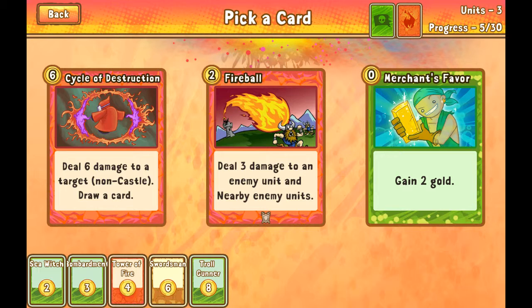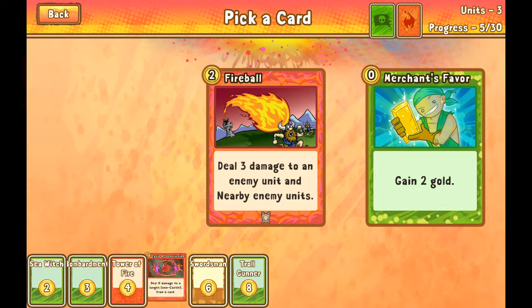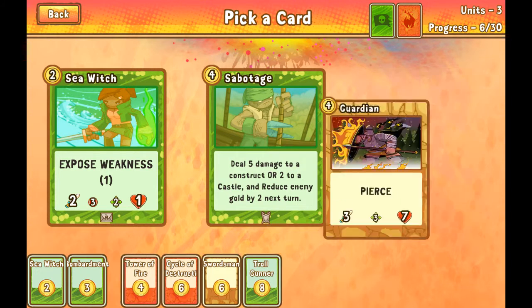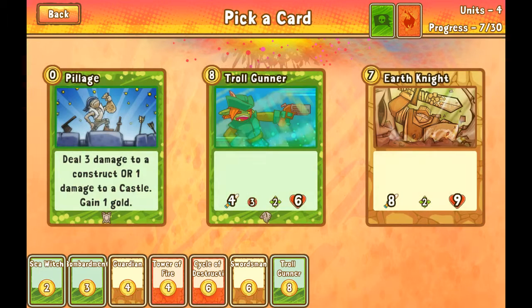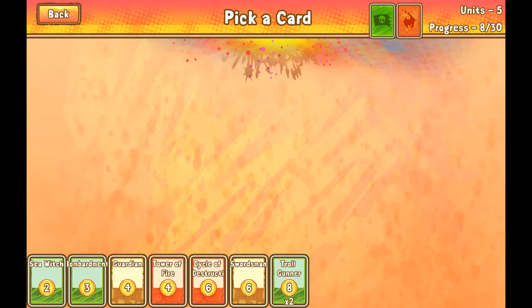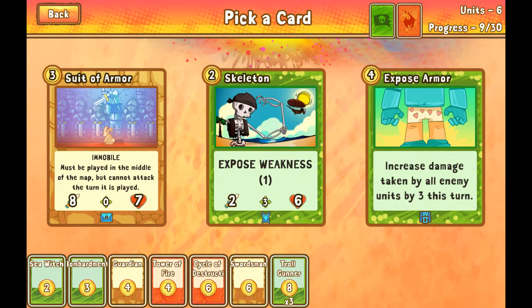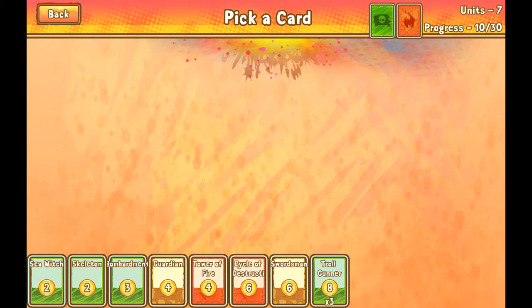Fireball — I'm not too big a fan of it. I'll choose cycle here; I like cycle in tournament mode, I feel it can be good. I don't want to take too many sea witches. I'm not going to take the sabotage just yet — I have cycle, and destruction will take out buildings. I'll take the guardian so I have some beefier units on the board. Another troll gunner. Got a rare — going to take the skeleton here, it's a unit.